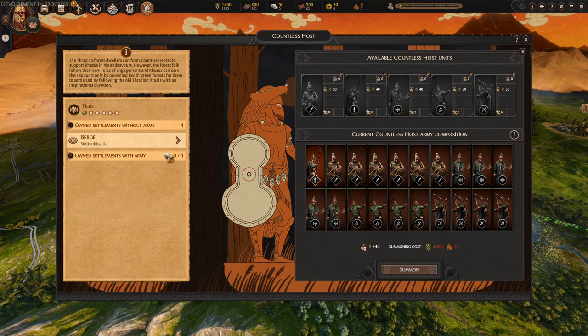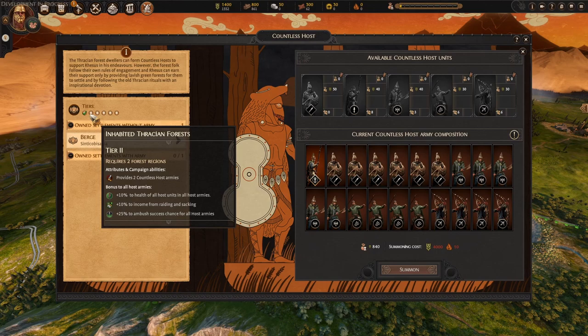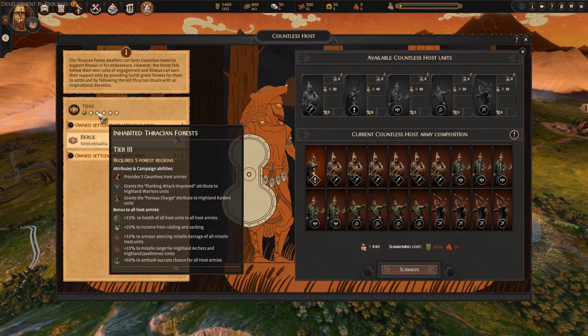The limitation is they cannot reinforce and they also cannot occupy settlements, so they can't be a defensive force. They have to be on the field — there to fight, to raid, to win battles. As you gain more forest regions, once you gain two for example, you can now have two armies. Not only that, your host units receive additional benefits to their health, income when raiding and sacking what they do best, and increasing their ambush success chance.